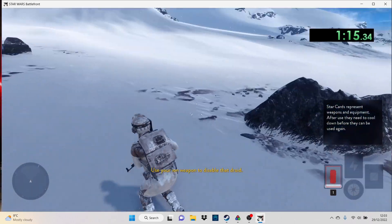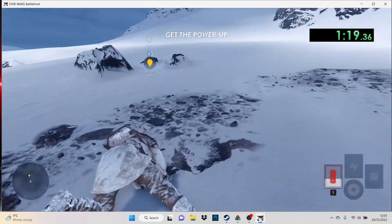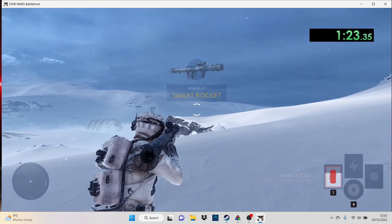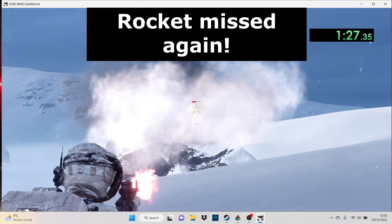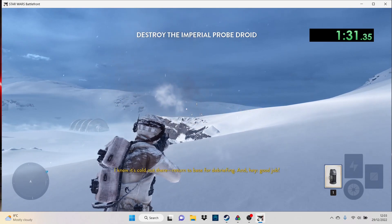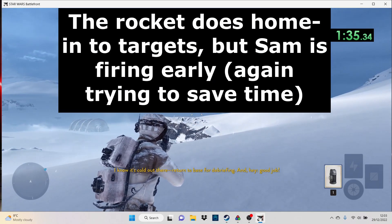Use your Ion weapon to disable that droid. Keep up the good work! Pick up that weapon. Equip the weapon and take that droid out. Missed again. I know it's cold out there. Return to base for debriefing. And hey, good job.